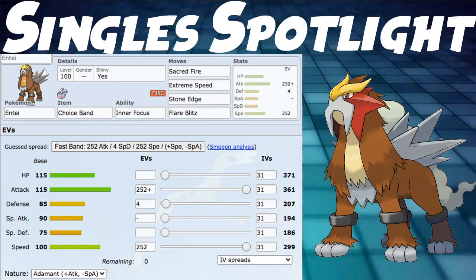Let's move on. We have the Singles Spotlight before we end the video. I made a very straightforward basic set: Choice Band, Inner Focus, and then Sacred Fire, Flare Blitz, Extreme Speed, and Stone Edge. You can change out Flare Blitz for something like Stomping Tantrum if you want. Inner Focus of course, because Pressure sucks. We went 252 Attack and 252 Speed, with 4 into Defense, and Adamant Nature — though you could make this Jolly, and I probably would. Doing a lot of damage is good with this Pokemon. Choice Band, being fast — it's very straightforward and very easy to use.